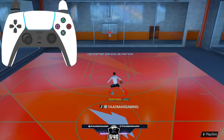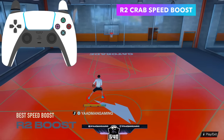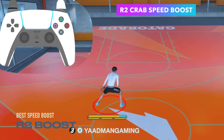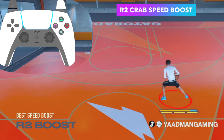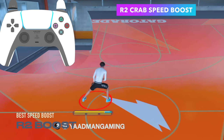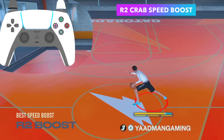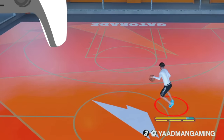This next move is the crab speed boost — the best speed boost in the game other than the hezi. Hold R2, flick diagonally up on the right stick to start the crab, then pull the left stick straight across to the hand you're crabbing to and hold it — that gives you the speed boost. I found more success crabbing with diagonally up on the right stick rather than straight across, because straight across sometimes gives a slow animation instead of the crab.